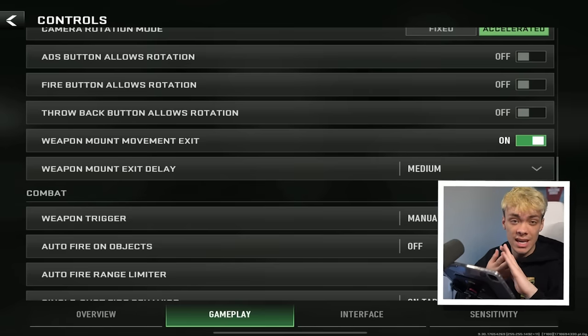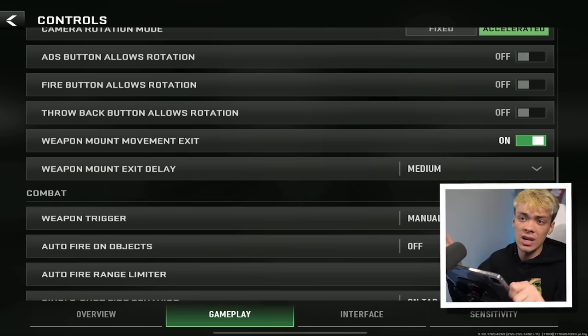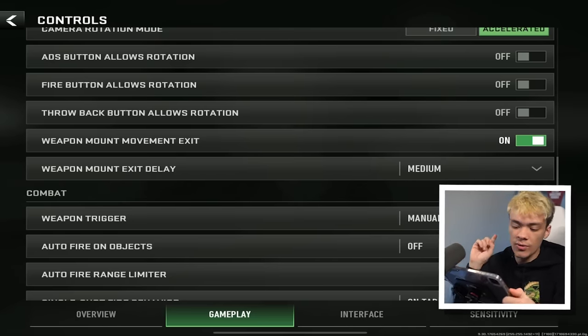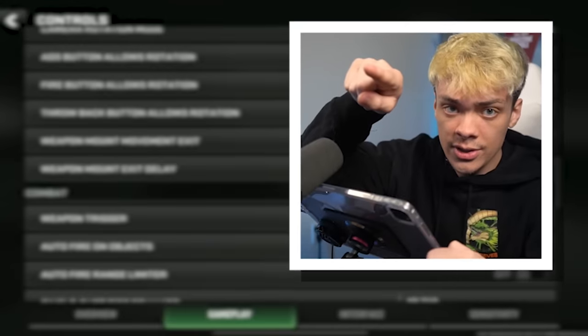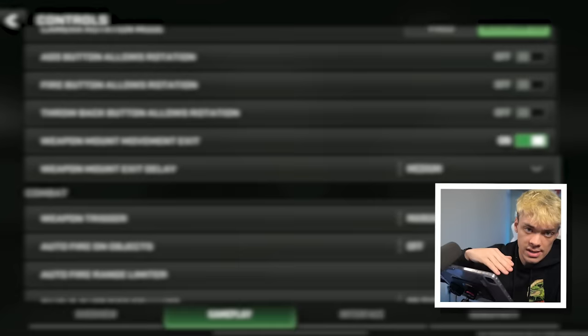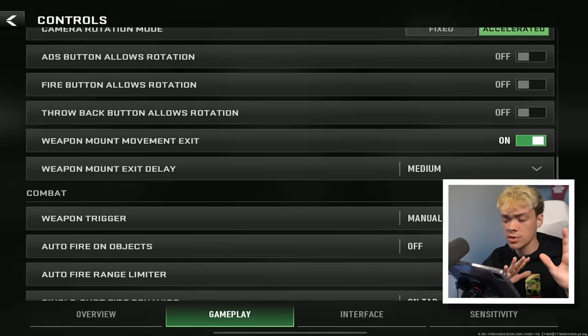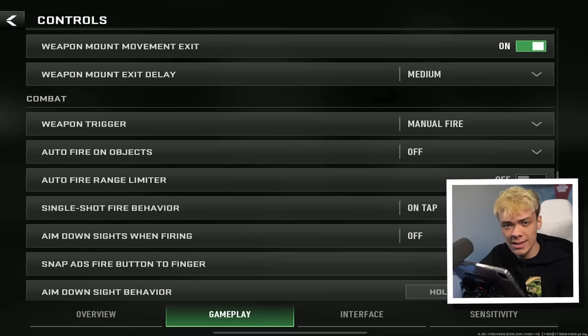The 'allows rotation' settings — there are three of them. What that means is the button you're clicking is going to allow you to move your screen around. For example, if I'm shooting and I have my finger on the shoot button and I drag my finger down while shooting, it's also going to drag my screen down. I don't like that, though some pro players do use it, so that is also preference. Weapon mount movement exit is good — when you're in a gun mounted position, you can move the sprint button a certain direction and if you hold it long enough, it'll jump you out, which makes for an easy, quick exit.